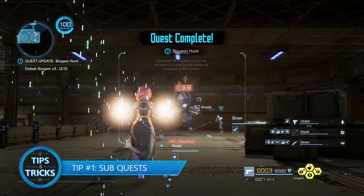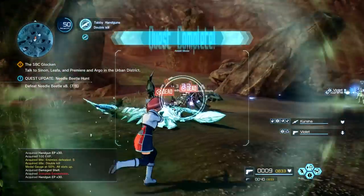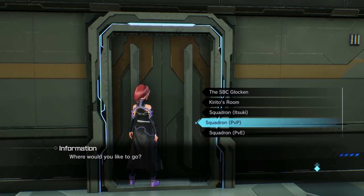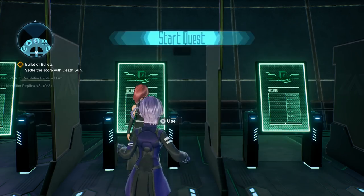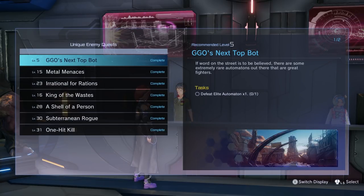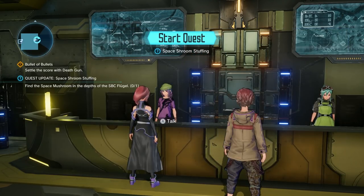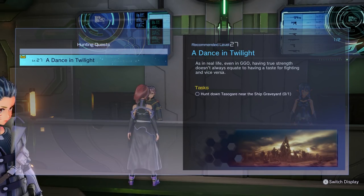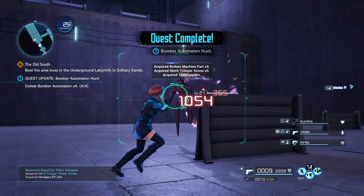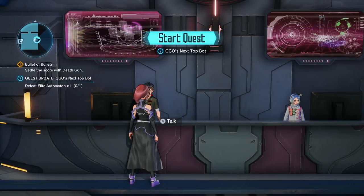Tip number one: sub-quests. Anyone keen in the MMO genre knows there are plenty of quests to do within the world, and GGO is no different. Sub-quests come in an assortment of types scattered around the SBC Glocken. You can accept traditional sub-quests from the terminal in the lobby, hunting quests from the receptionist in the squadron PvP room, unique enemy quests from the receptionist in the squadron PvE room, and treasure quests from the receptionist in the squadron treasure room. Check back often, since new quests become available when a new location is unlocked. You can knock out three to five quests in a single dungeon, so be sure to grab all quests available. You can also repeat quests if you want to keep gaining that delicious loot.